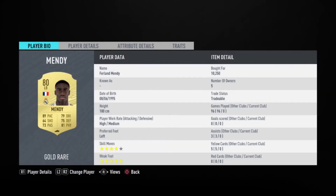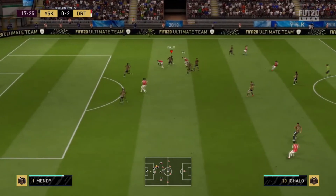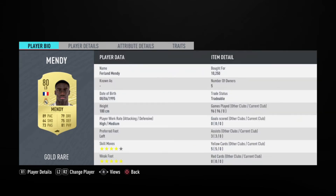For the second most overpowered defender on FIFA 20 — it was so hard to choose between first and second — we have the most overpowered left back on FIFA 20: Ferland Mendy. Everyone knows him and knows how good he is in game. The fact that he is 83-rated and still costs more than 10k tells you how amazing he is. He has 89 pace, 75 defending, 81 physical, four-star skill moves, and five-star weak foot. His price is around 11k — great for the most overpowered left back on FIFA 20.